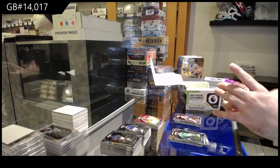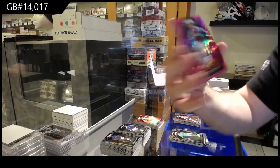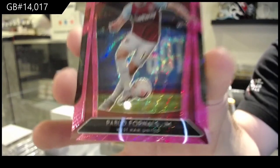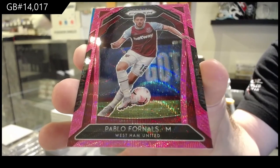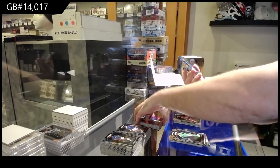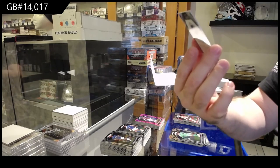We've got a Pink Prism of Fournals for West Ham. And we've got a Blue Cracked Ice numbered to 75 for Brighton.